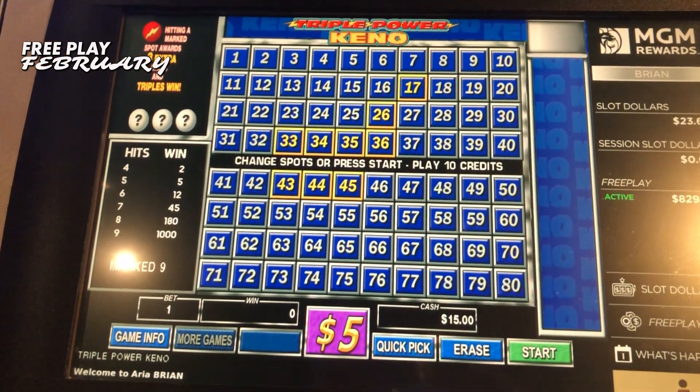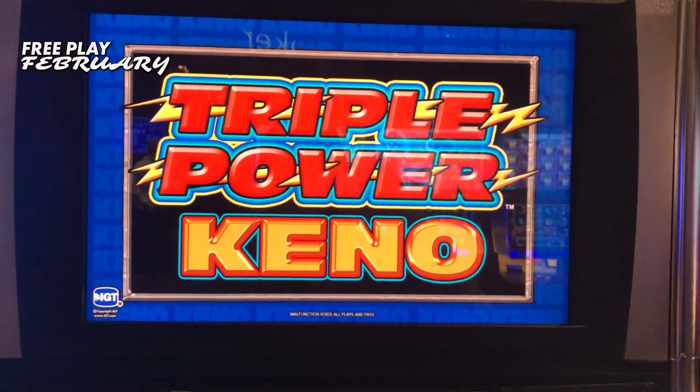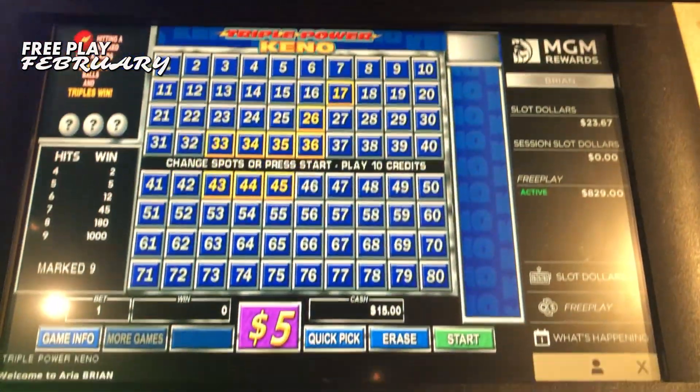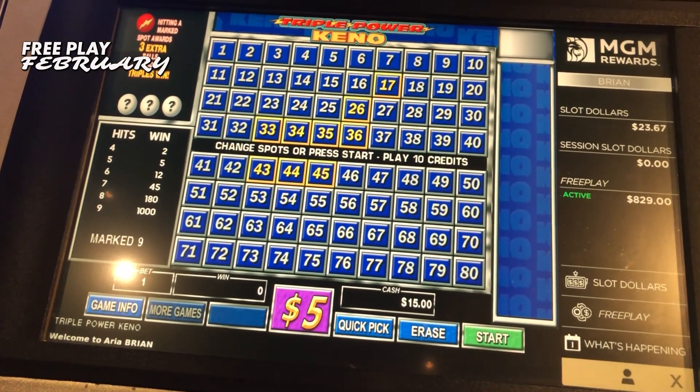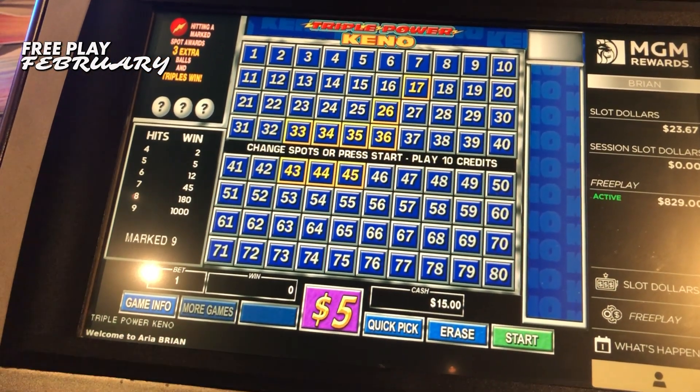Free Play February on QuickHundy slots at Aria Las Vegas. Triple PK — you know I like PK. It's a favorite of QuickHundy and our friends north of the border up in Canada.